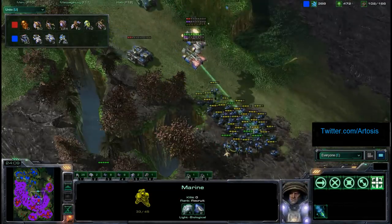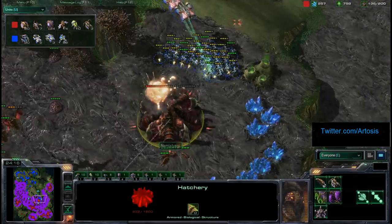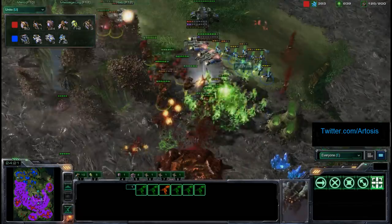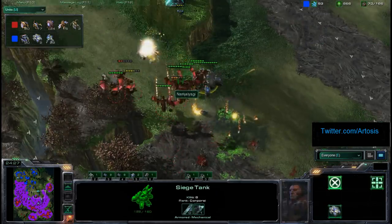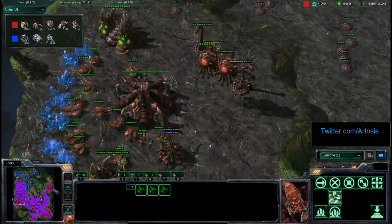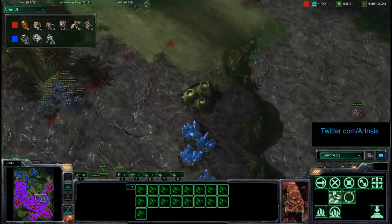Ret just has to fend off this group of Marines and he should be good to go, because there's really no economy. That's all the economy Polt has — that is nothing at all. Polt in a terrible position. Ret coming in with more Banelings. It looks like as these Banelings hatch, Ret will right-click them at Polt Prime and Polt Prime will die. Polt with really nothing left here — Ret fully mining from both bases.